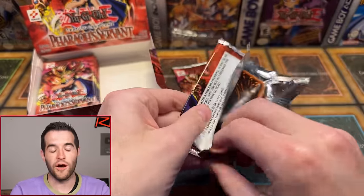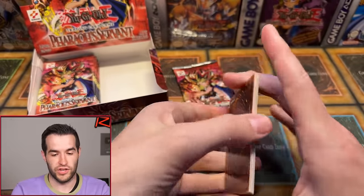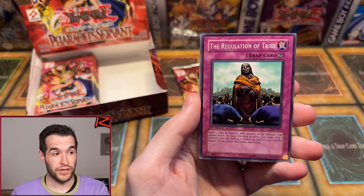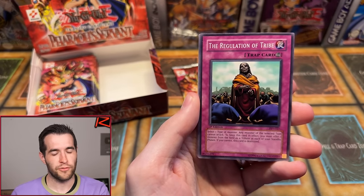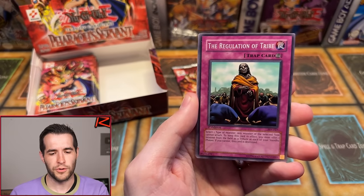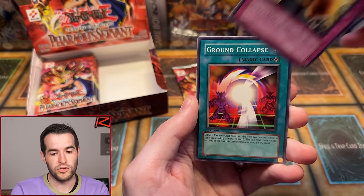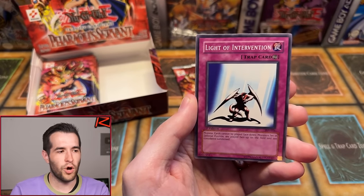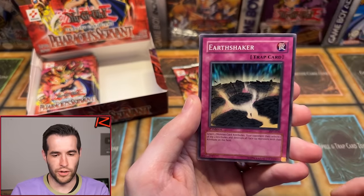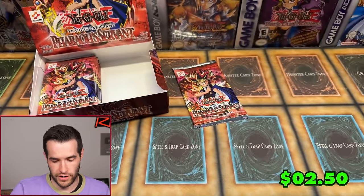My perfect box would be Buster Blader, Thousand Eyes Restrict, and Genzo — and then Gear Freed, Dust Tornado, which is big for Goat Format. Limiter Removal's good too. Third pack for Edgar: Regulation of the Tribe, Skull Mariner, Cold Wave, Ruxin almost-special, Gamble, Steel Garada, Earthshaker, and Gravity Bind. Over three. Fourth pack for Edgar — four from the back.